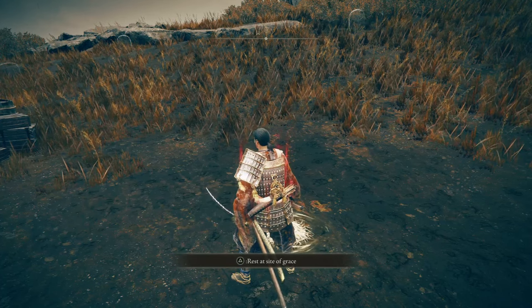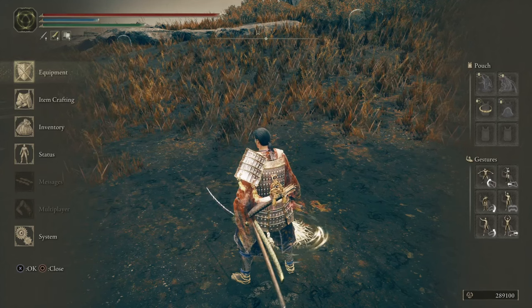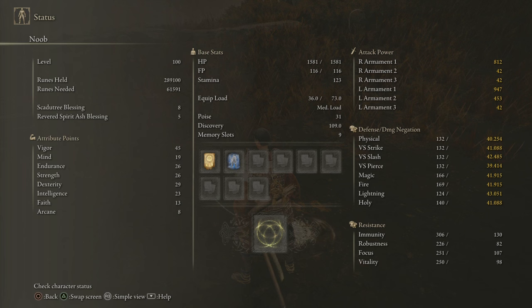I'm going to check to see if the base rune levels do in fact contribute to damage in the DLC or not. Alright, so my right armament shows attack power 812 right now, and I'm at level 100.